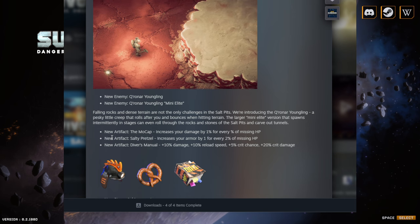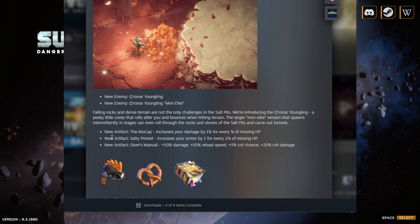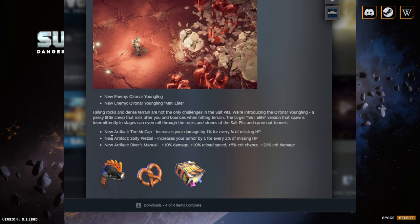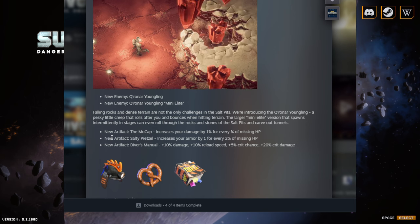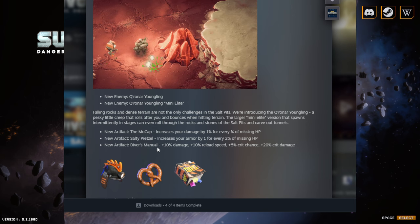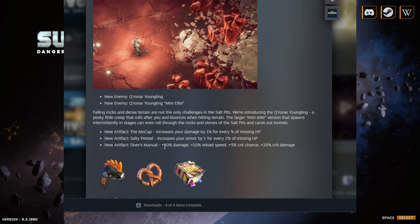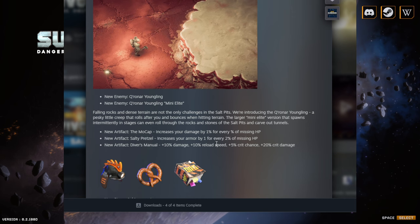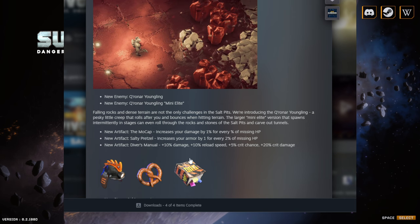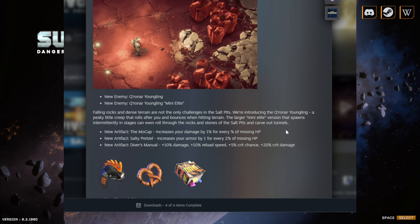The second artifact is the Salty Pretzel, which increases your armor by one for every two percent of health missing — so you can easily get like a 20% armor buff. These are really good for survivability and damage. The third, the Diver's Manual, gives an instant 10% damage, 10% reload speed, 5% crit chance, and 20% crit damage with no negative to it — so you'll probably almost always take this one.